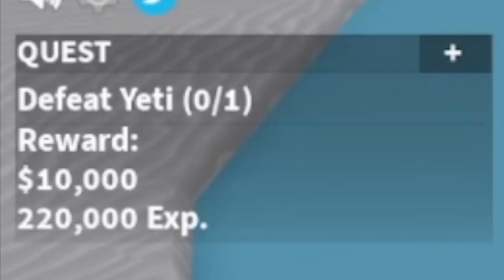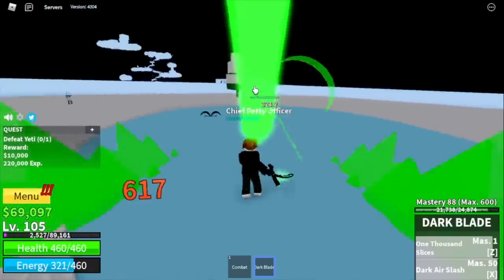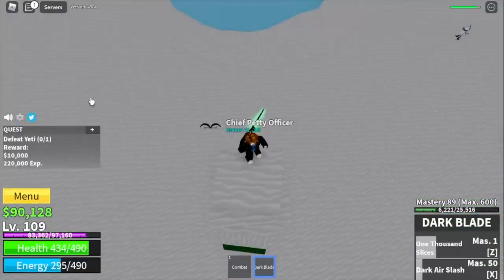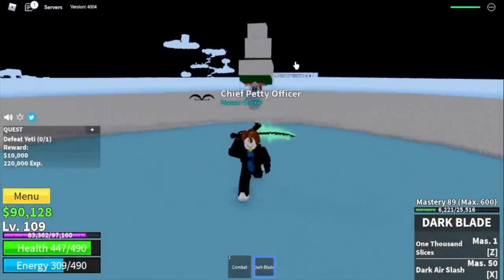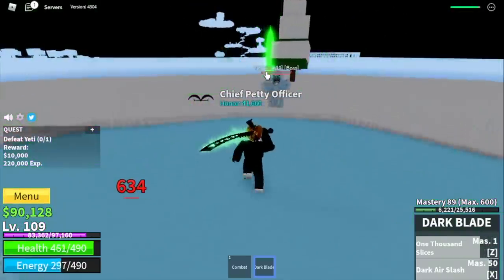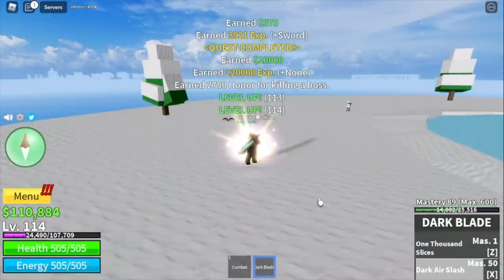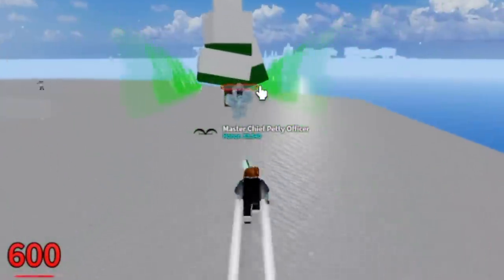Next up, the Yeti. My strategy here: use your Z and X skill plus some left clicks. But if you want to be safe, when your skills are on cooldown, just jump in the tree. When skills are ready, use your Z and X skill again. That way, you will be safe and have no problems defeating the boss. Goal here is level 130.